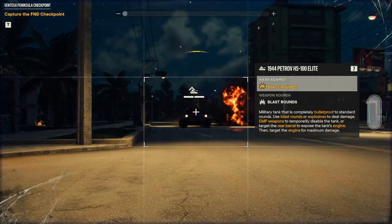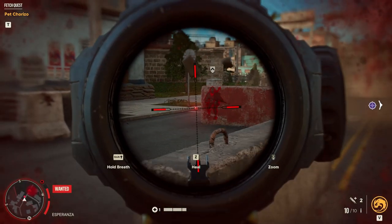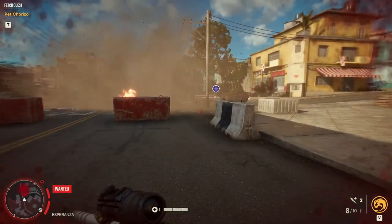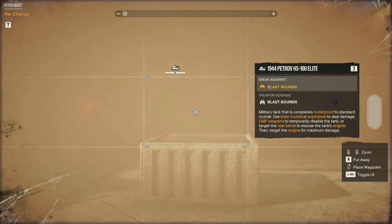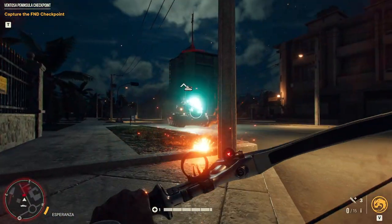Once the tank has spawned in, you need to disable it with an EMP in order to hijack it. This is the easiest part — either use your bow with shock arrows, use an EMP grenade, or use the Supremo — and then hijack the tank. Once you've got this done, you're past the toughest part and you just need to head back to a vehicle station to keep this tank permanently.